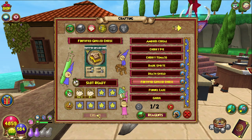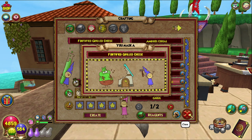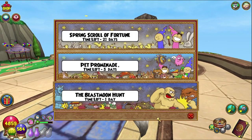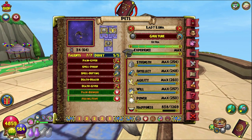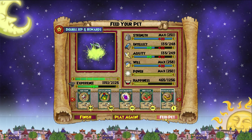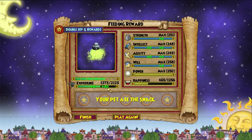Anyway, let's just craft it — boom, Fortified Grilled Cheese. Let's quickly see how much XP it actually gives. It is double pet XP, so just half the displayed amount — it gives 40 XP with the right pet, which is about normal for a mega snack. It's not quite as good as the 50 XP ones like the Fancy Yogurt, but it is pretty decent.